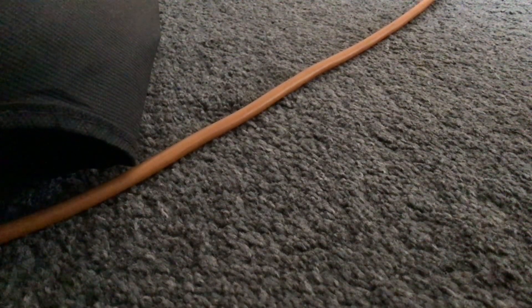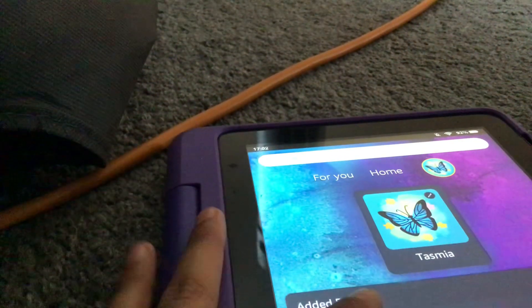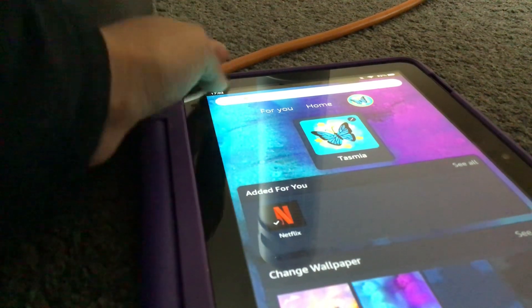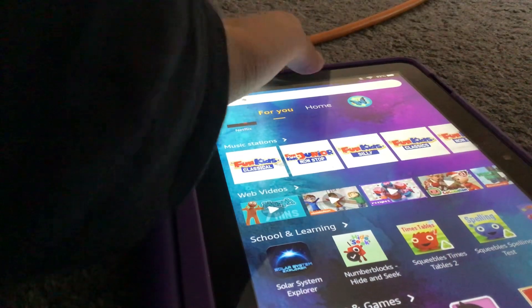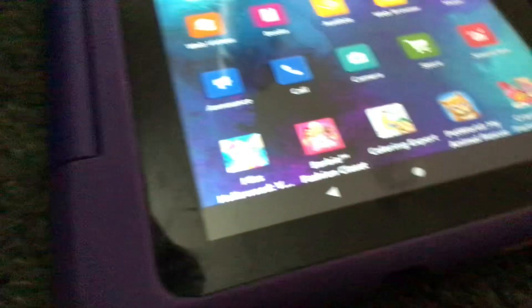So guys, I'm really sorry I missed the video on my mini pad. Here's my mini pad. So I choose the background and it comes right here. And then when you want to normal, just press on. And you have lots of games now.